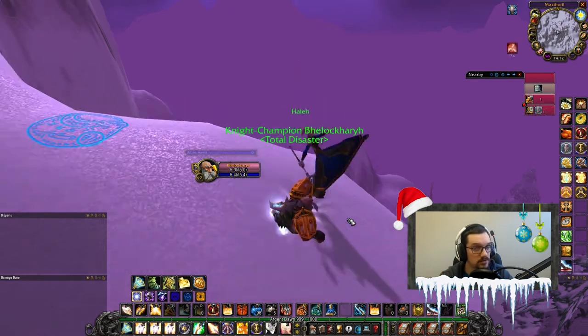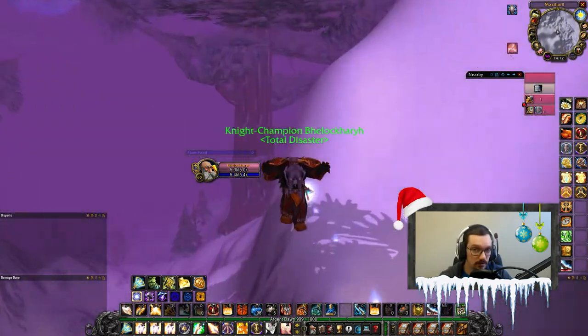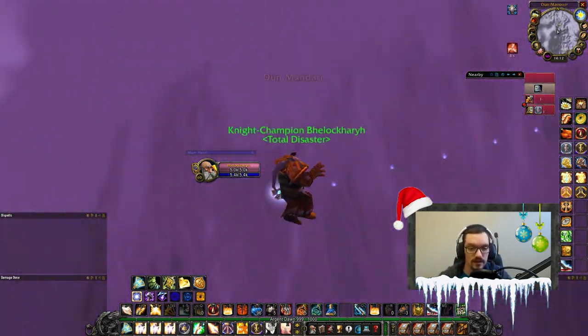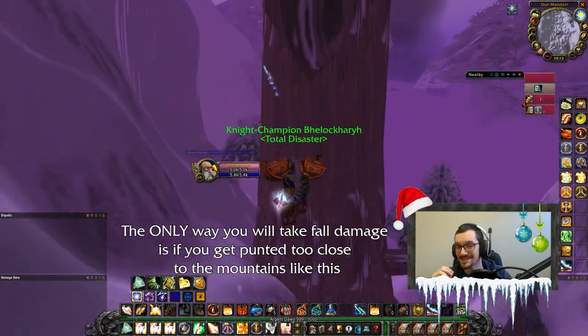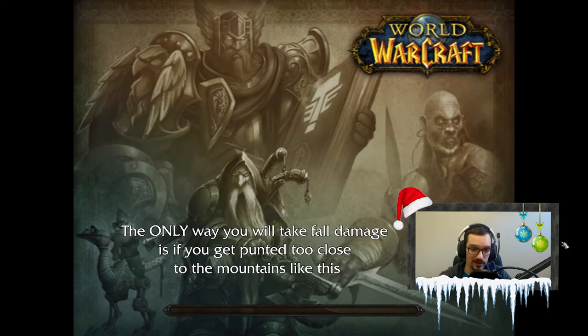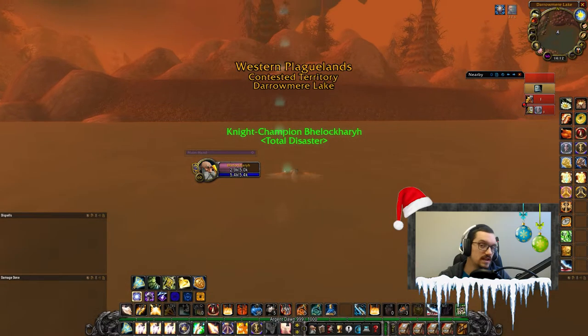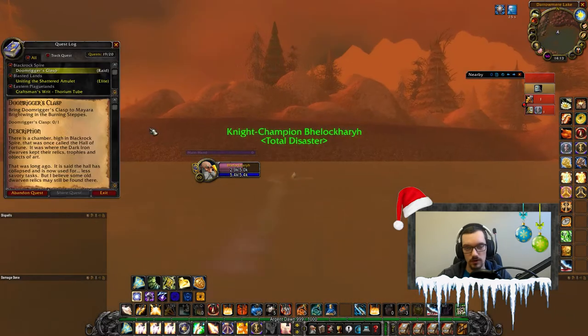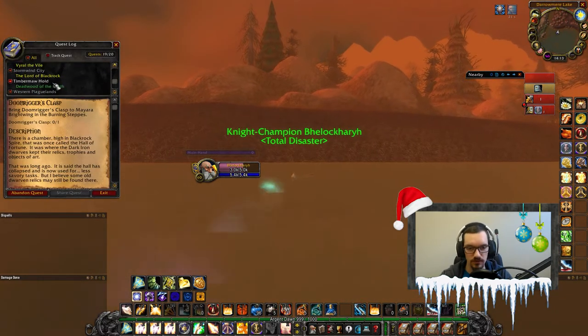You will get punted off the mountain but don't worry — you won't take any fall damage because you will get a debuff that gives you a slow fall effect, and once that debuff reaches zero you will be instantly teleported to the Western Plaguelands in the lake near Scholomance. You won't take any fall damage because you fall in the water, so you don't have to bring any consumables or use any spell to prevent damage.